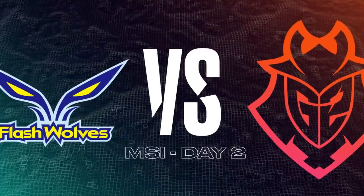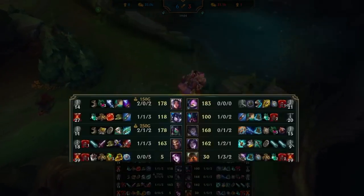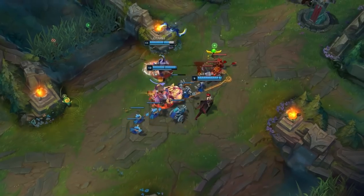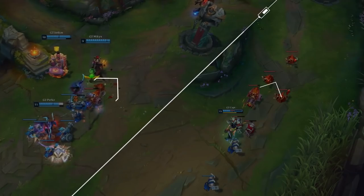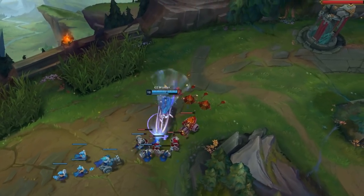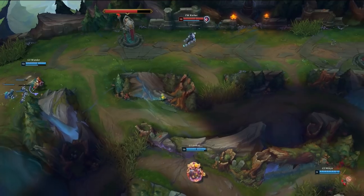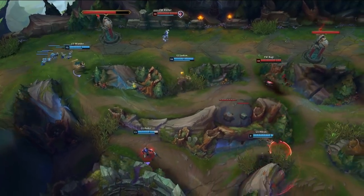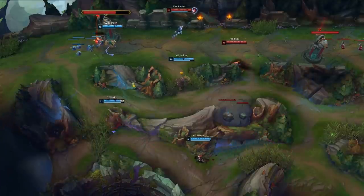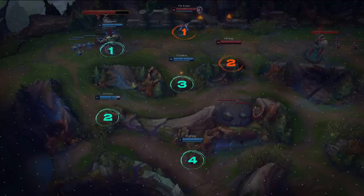G2 demonstrate this in their game versus the Flash Wolves. Nearing the 20 minute mark, G2 are in a slight lead as a team, but their solo laners have built up significant advantages. At 19:30, G2 hard push both mid and bot lane, while Wonder sets up a slow minion wave crash in the top lane. During this time, Betty must sit mid and clear the wave. The rest of G2 starts collapsing on the top lane. By the time the wave reaches the tower, G2 already have four members in the top lane, compared to the two of Flash Wolves.